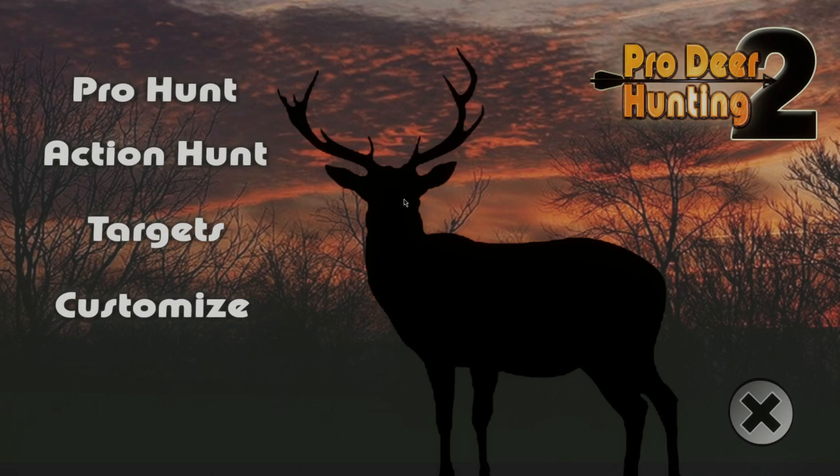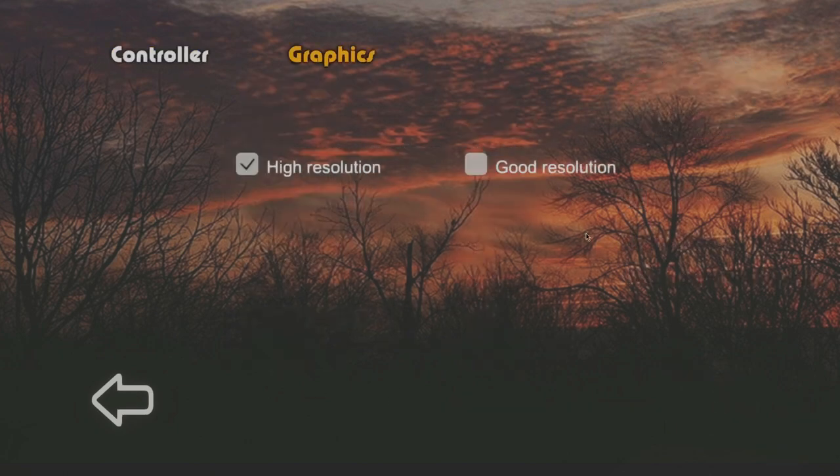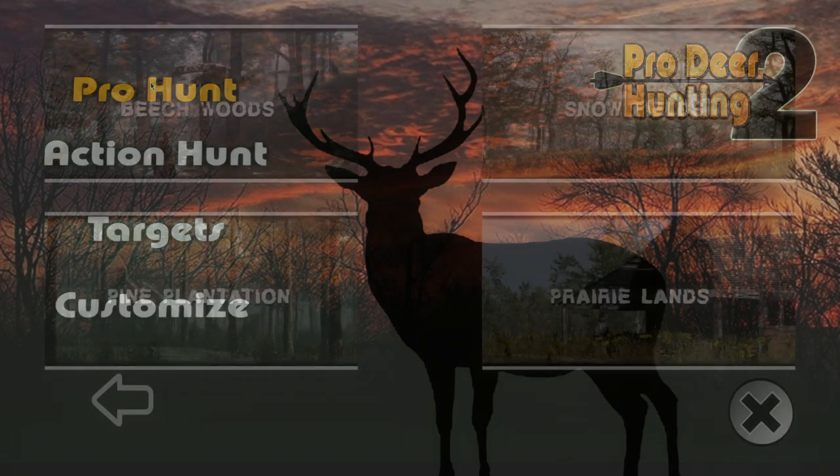It kind of reminds me of some of the older Deer Hunter games but with a little bit more updated graphics - not super updated, it still isn't super great looking, but it looks decent enough and the deer models look pretty good. So let's start out with Pro Hunt. Action Hunt is probably more of an arcade thing, so we'll go to Pro Hunt first. I already checked all the settings - there's not really too much there, just different controls, sensitivities, and graphics, but no sound options.